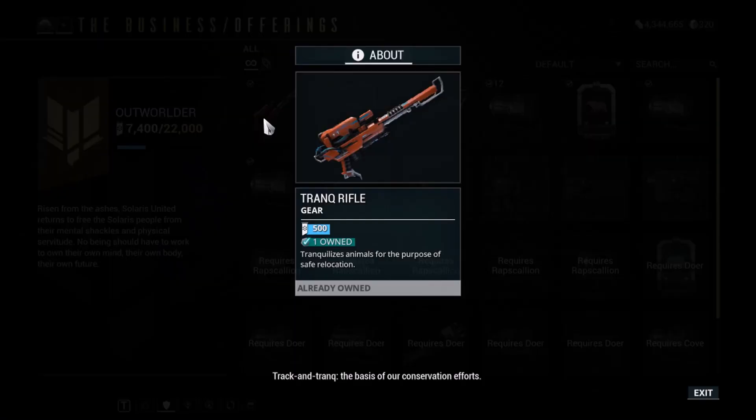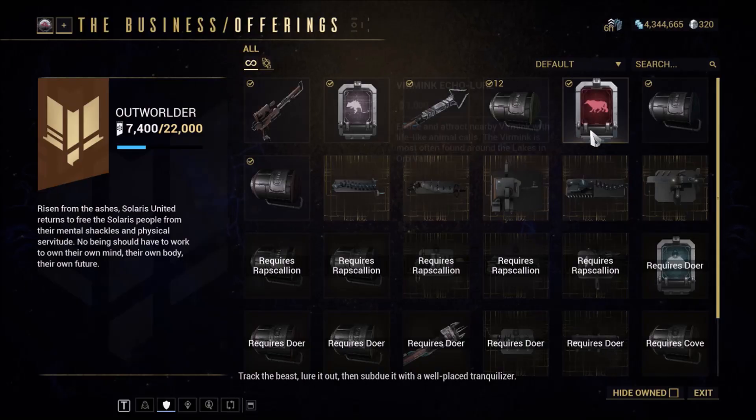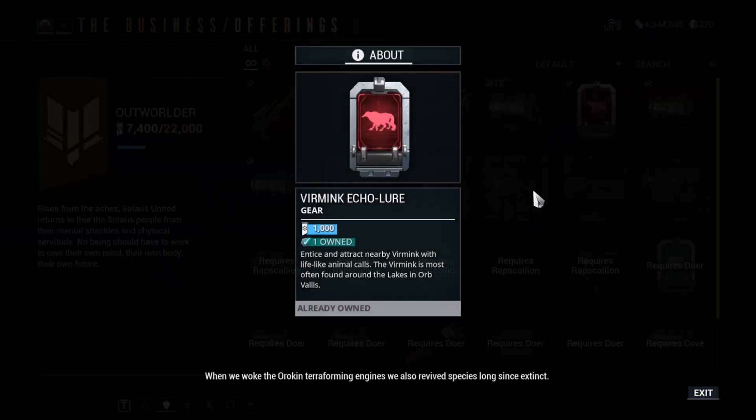First thing you'll want to do is go to the Business in Fortuna and purchase the Trank Rifle. You'll also want to purchase any Ecolios that you have unlocked with your standing. Keep in mind that once purchased, the Ecolios can be used forever.